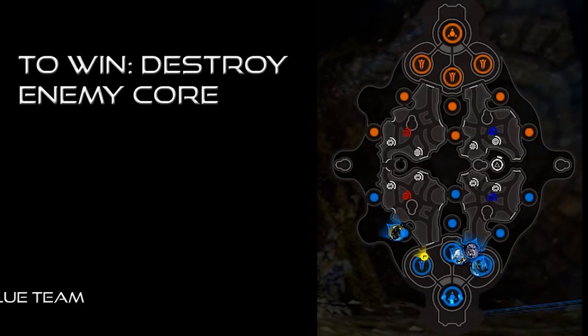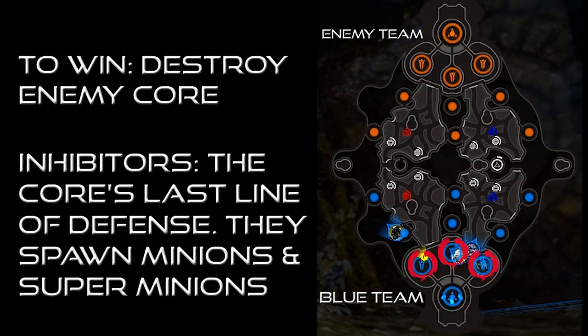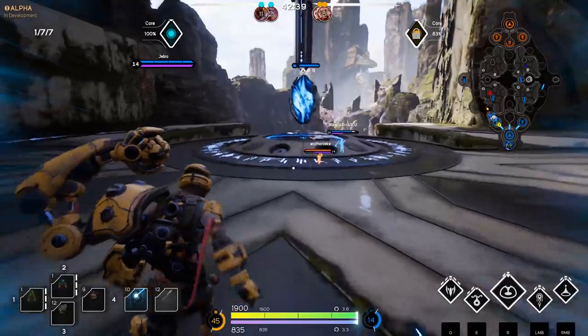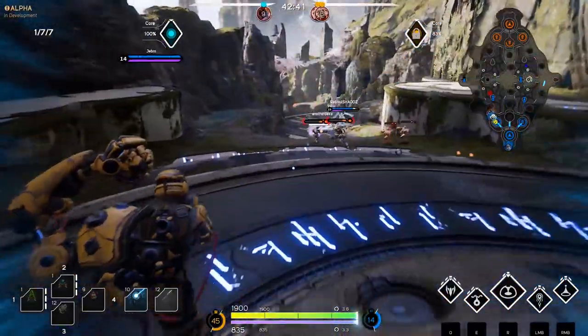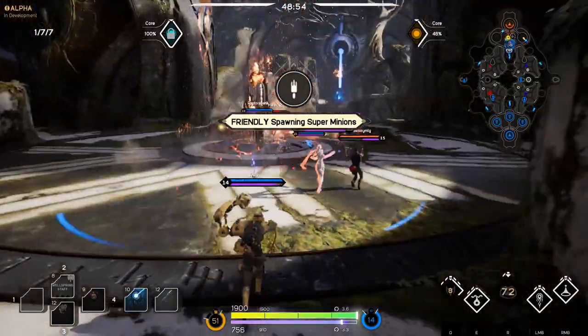You will always be on the blue team, indicated on the map, and the enemy will always be the orange — or amber, whatever you want to call it. After the core, we have the inhibitors. There is one for each lane and only one core which is your main base. When you destroy the enemy's inhibitor, you are able to get super minions.